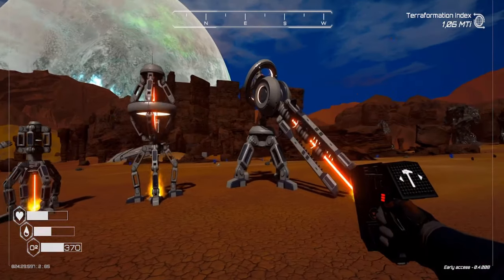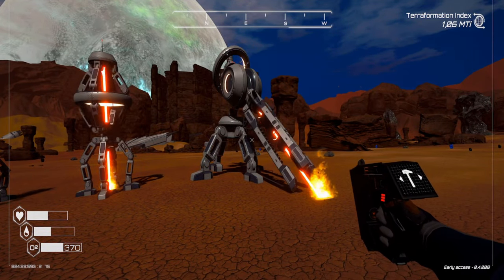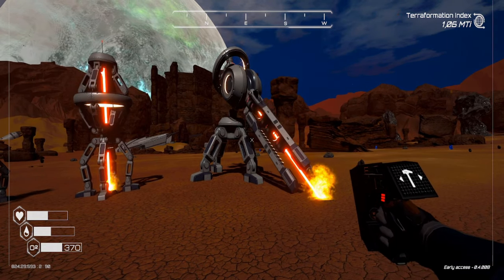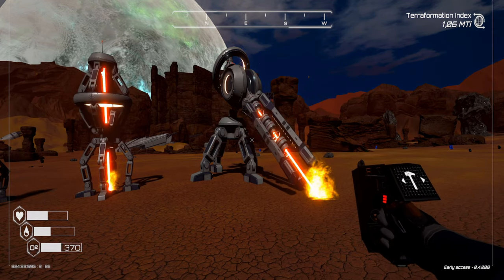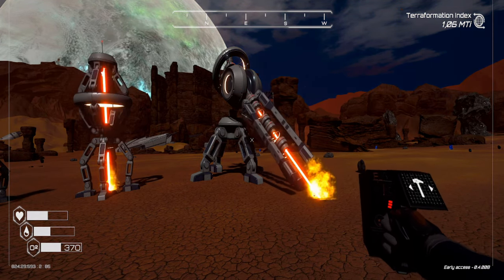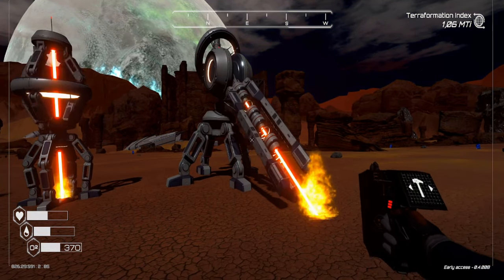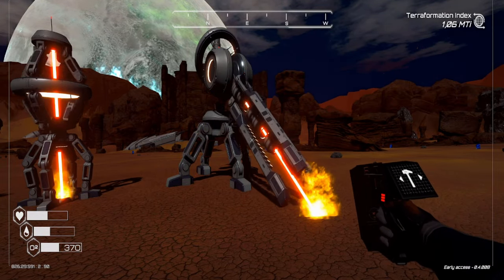The tier 3 drill is unlocked when heat reaches 21 NK. It produces 0.5 heat per second and 17 pressure per second. It consumes 8.5 kilowatts per second, and costs two iron, two titanium, and two aluminum.